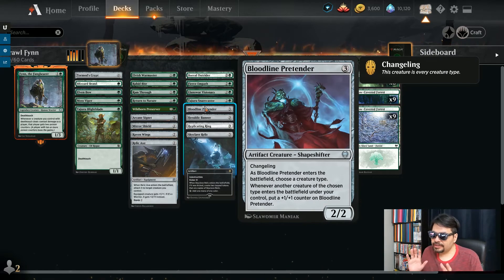Bloodline Pretender — the honorary elf. It's a 3 mana 2/2 shapeshifter with changeling, which means this is every creature type, so it's also an elf. As it enters the battlefield, choose a creature type — obviously you will choose elf. And whenever another creature of the chosen type enters the battlefield under your control, this gets a plus 1, plus 1 counter. So this can get bigger and bigger as more elves come in, simply for wanting to hang out with the rest of the elves.